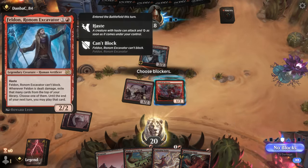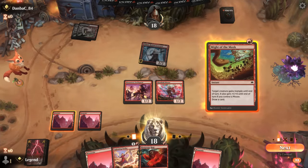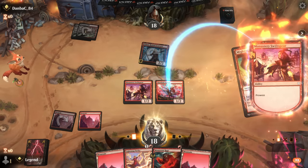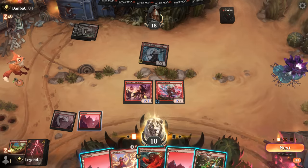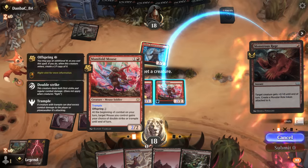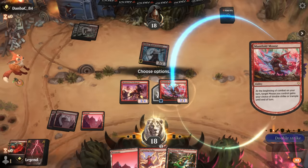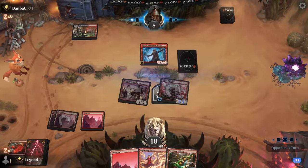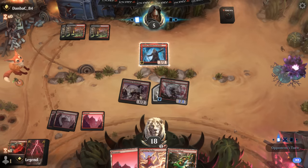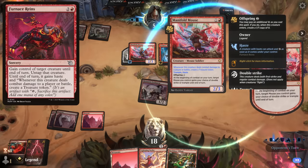Opponent doesn't have any blockers, which means we can do a lot of damage with this Manifold Mouse start. Start with Might of the Meek, then going for Monstrous Rage while the opponent's tapped out, give double strike, and attack for 13. Opponent is pretty close to dead next turn. They need answers for both creatures — at least a blocker for one and removal for the other.